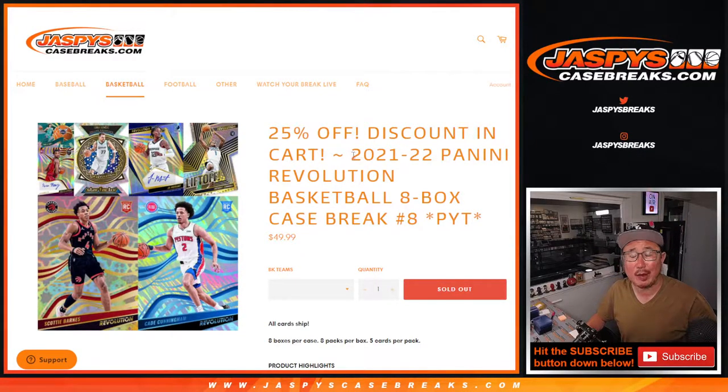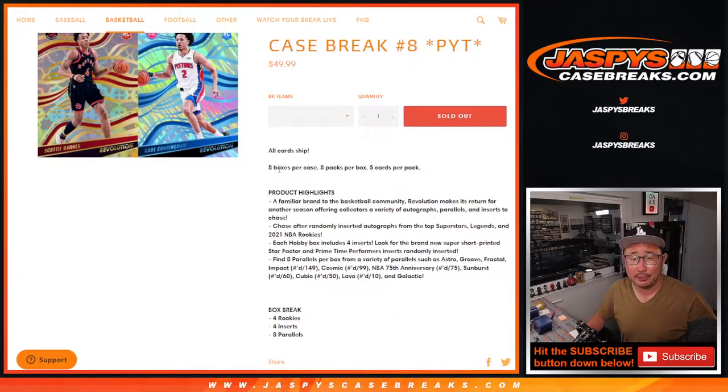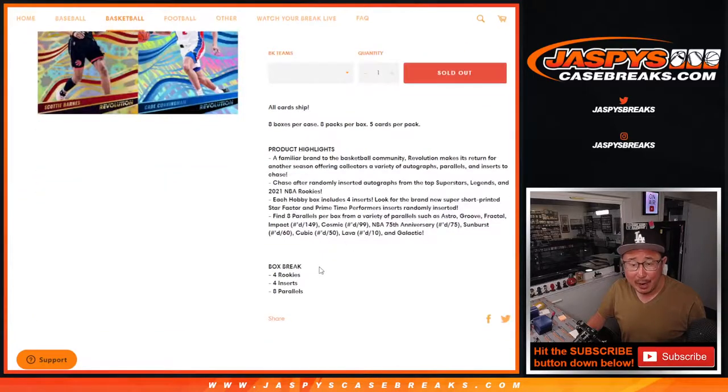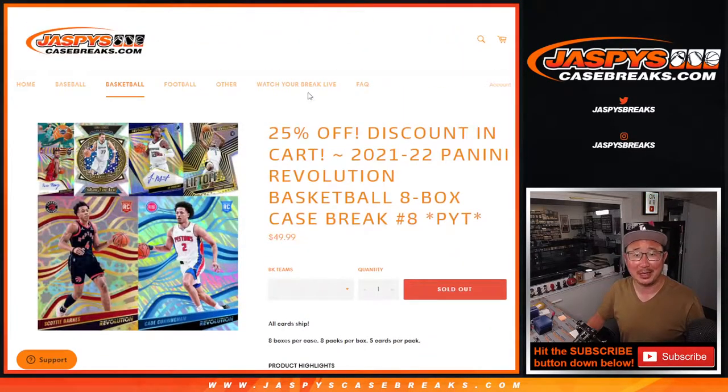Hi everyone, Joe for Jaspi's CaseBreaks.com coming at you with another break of 2021-22 Panini Revolution Basketball — pick your team, number 8. Eight boxes per case, eight packs per box, eights are wild. Eight parallels per box right there, so we've got a lot going on here.